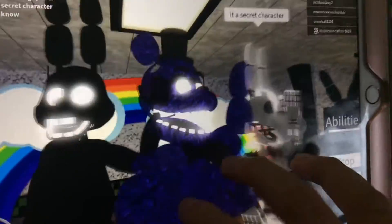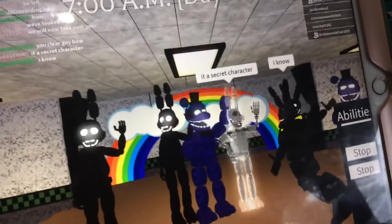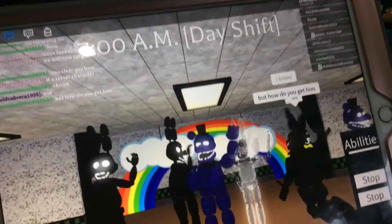This is how you get Shadow Freddy. For Shadow Freddy, you need to go to Nightbear, and there's a code on his leg. Click it, and that's how you'll get it.